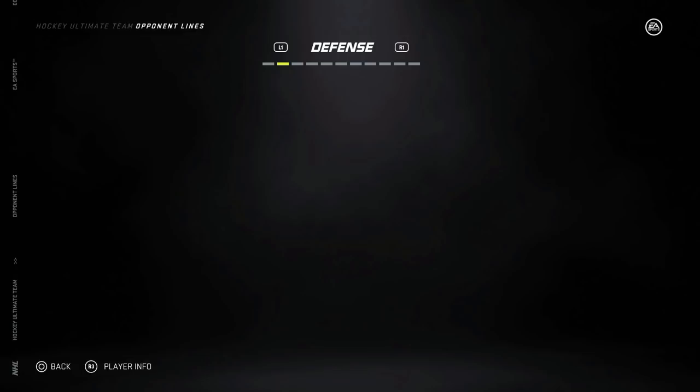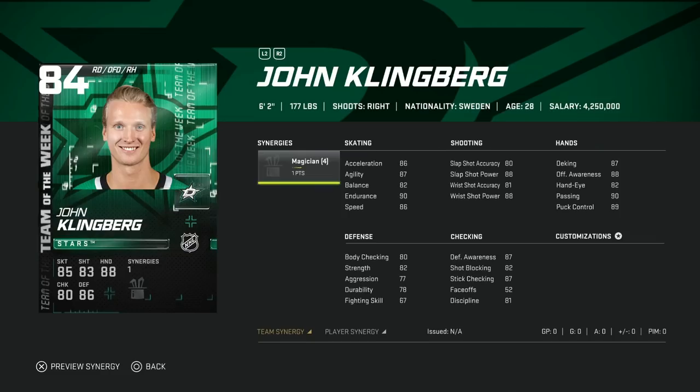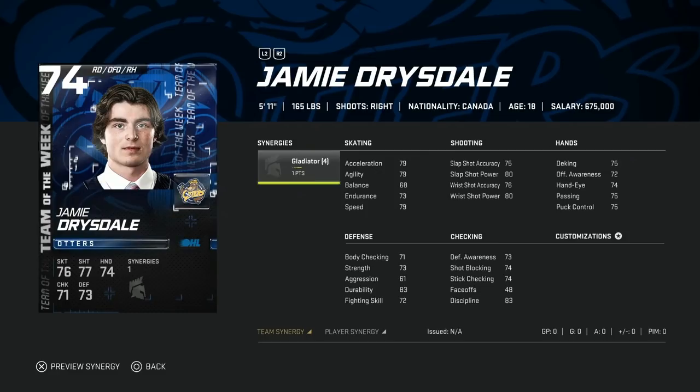On defense we've got the 83 Shea Weber — the Shutdown synergy isn't all that effective in this game, but 6'2" is a nice size, 83 skating, and his shot power at 87 is nice as well. This could be a decent left-handed defenseman card before you try to get into the upper echelon guys like Miro Heiskanen, Paul Coffey, or Victor Hedman — a nice cheaper option. Then we've got the 84 John Klingberg — actually a sneaky good cheap right-handed defenseman card: 86 speed and acceleration, decent shot with 88 power and 80 accuracy, good defensive awareness at 87, as well as stick checking. A very well-rounded card. I wish he had a different synergy, but this is a decent right-handed card to look out for.